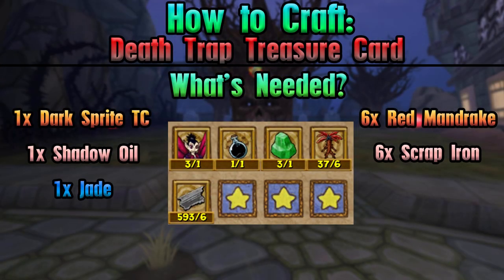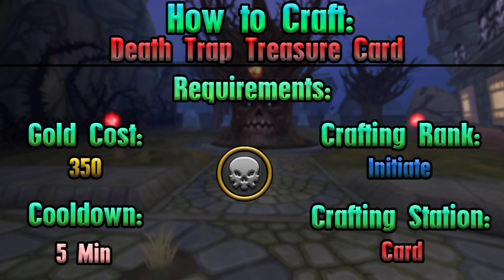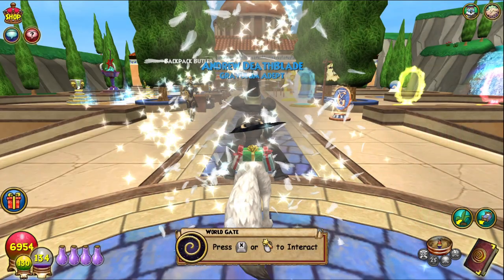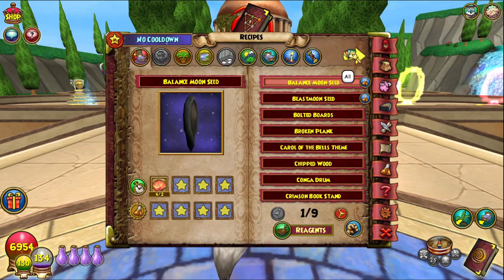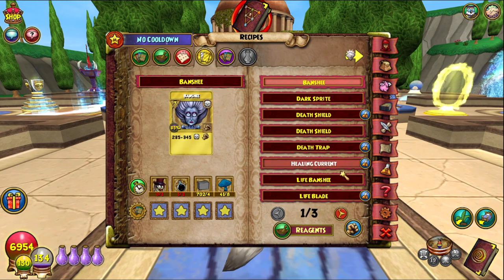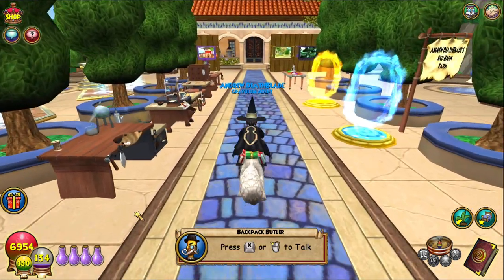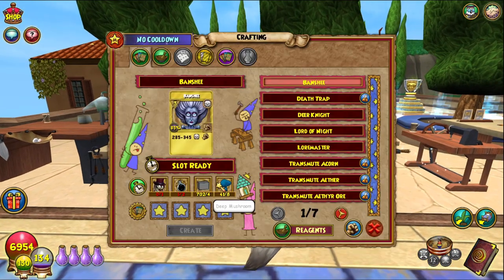As always, everything you need to know is on screen right now — all of the requirements and the things that you need. So I'm just gonna quickly see what one it is. Death Trap is the card — crafting and finally actually using the card crafting station again.